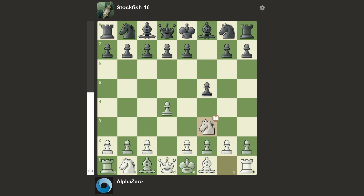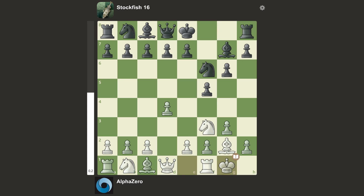We have Nf3 from AlphaZero, and Stockfish plays Nf6, g3, g6, Bg2, Bg7, and castles — castles. This is a main line Dutch Defense, Nf3, Nf6. And c4 was played, taking some additional space. We have d6, looking for probably either a queenside or kingside pawn push in the future.